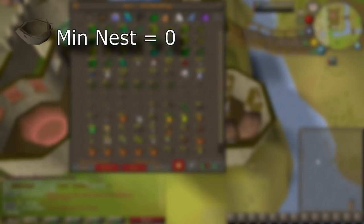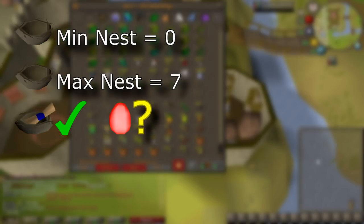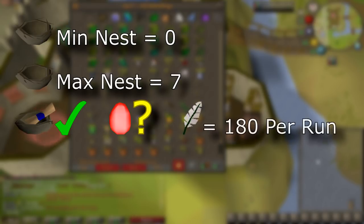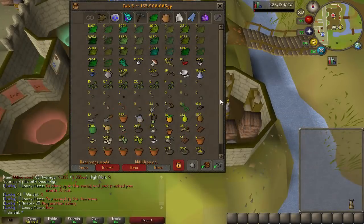Now the max amount of nests I received from a single house was 7. I'm not sure if that is the absolute max, but it was the highest I saw. You can receive clue nests — I ended up with 1 easy and 1 hard clue nest in the end. I did not however receive any egg nests; I would assume that you can get them, but they are just incredibly rare. I also averaged 180 feathers per run, and I gained a total of 480,000 hunter experience throughout all of this.